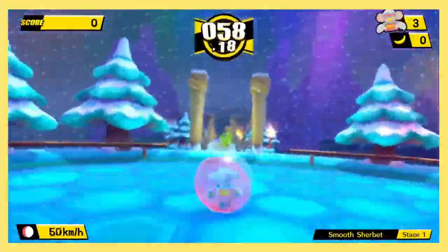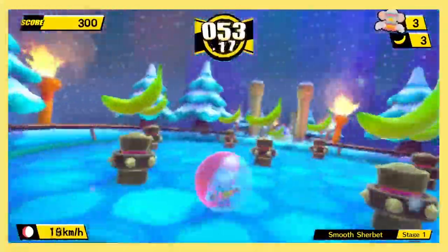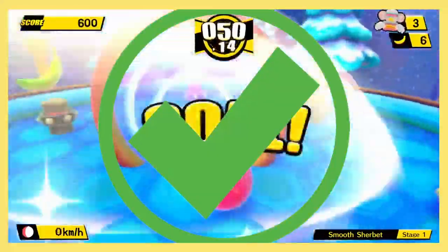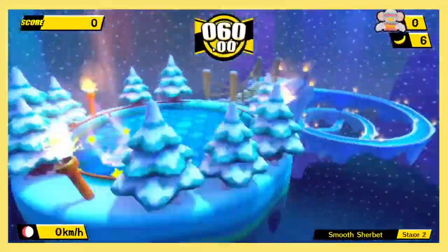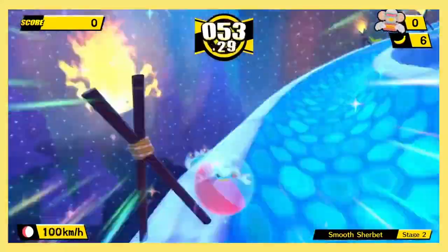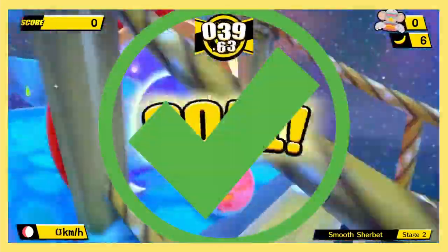Heading into World 3, we're greeted with some classic friends — bumpers! Other than the bumpers being annoying, just take your time, or rush like I did and claim another victory. Stage 2 is pretty straightforward. You can slowly follow the path, or pull off some sick tricks and make a daring gap jump over here.